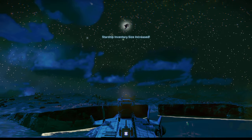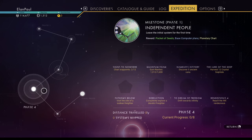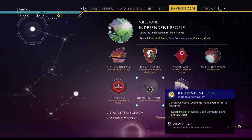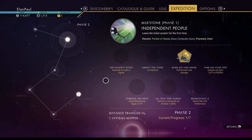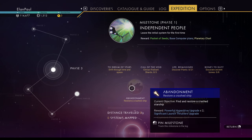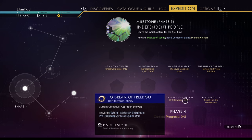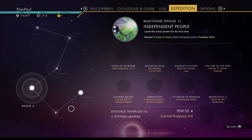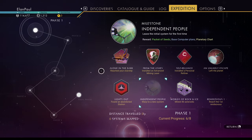Milestones are stacking up: seven, eight, nine, ten completed. As we leave this system we'll have completed even more. We can also find a crashed ship on here — that'll be number 11 and 12. Get some more waypoints too. We should be able to hit at least 12 milestones before the end of this part.